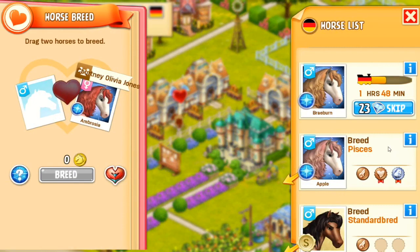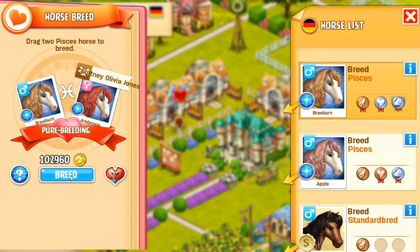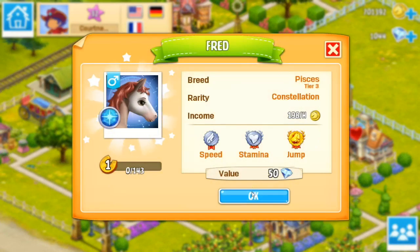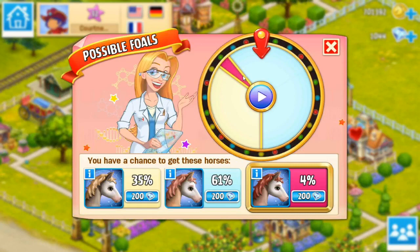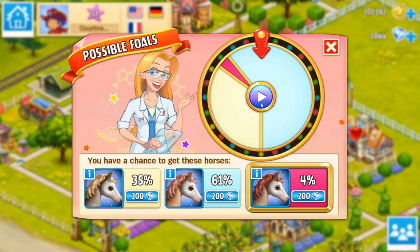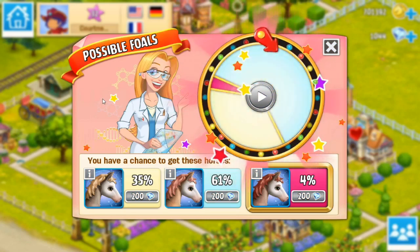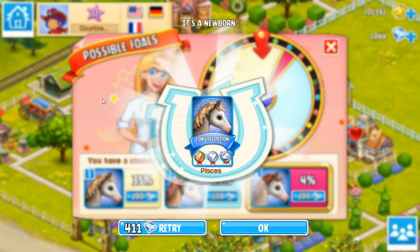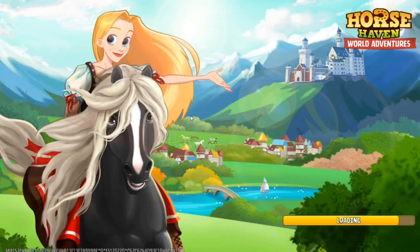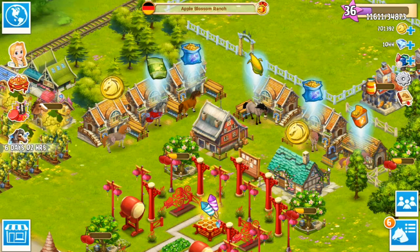Let's go ahead and breed against Ambrosia. I can skip with Braeburn since he's a tier 2, so let's see if Braeburn and Ambrosia — which are both types of apples, by the way — will have any luck giving me this tiny sliver. There's only about a 4% chance! You know what, let's just roll the dice. That was actually pretty good — we got a tier 2 at least, another tier 2 male. Let me know some apple variety names you guys might know of that we could potentially name that baby.